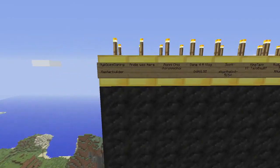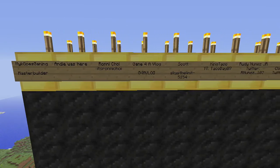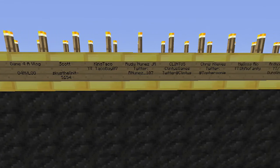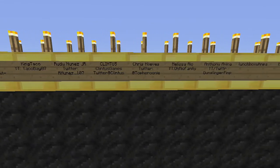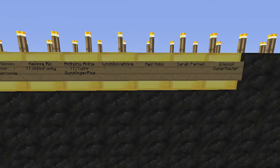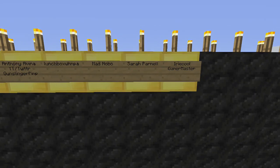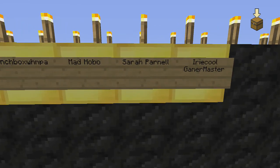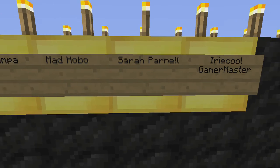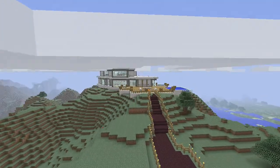Here's everyone who's been on the wall before — put their names back up and created this whole new wall, obsidian and gold. We've added three new people, so call this the wall update for the month. We have Mad Hobo, we have Sarah Pornell, and we have Ivory Cool Gamer Master on here. These guys have been showing some major love on this channel and I was like, I gotta put them on the wall.